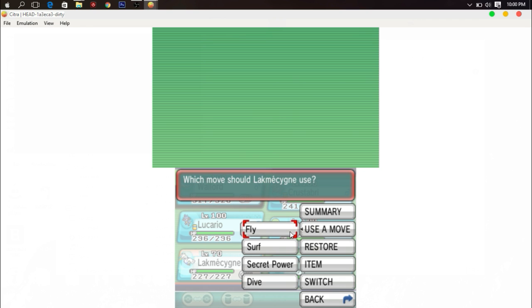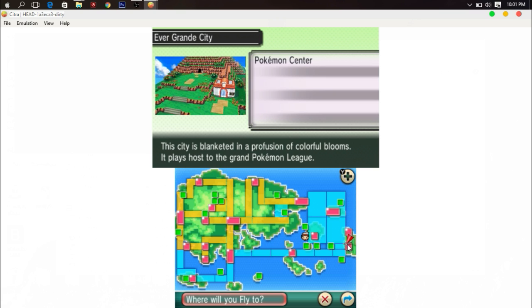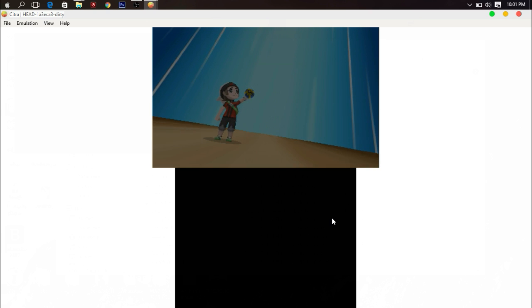I'll just fly somewhere. Oh yeah, there's a good place — I'll show you guys the Pokemon Center and the cave. So let's fly there. Here comes a weird part — a really, really weird part — and with this really low frame rate it's going to look even more weird.